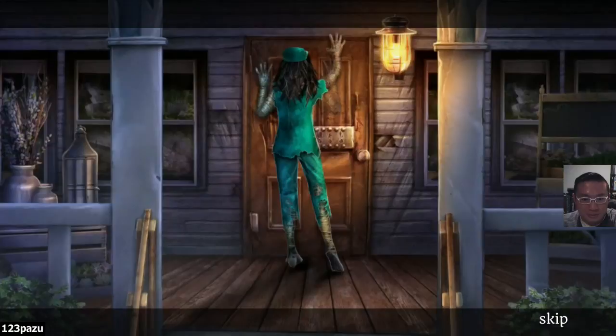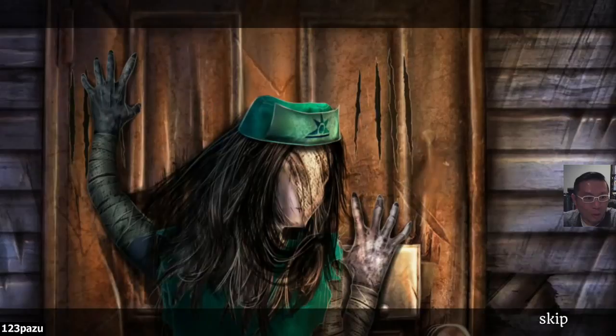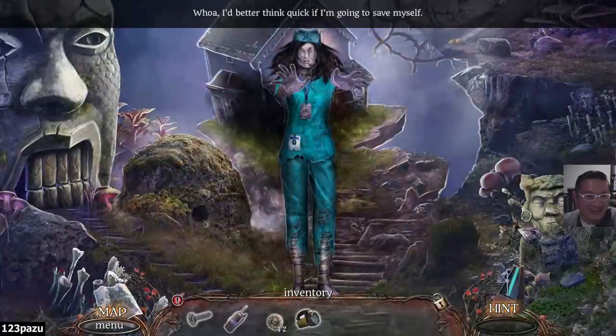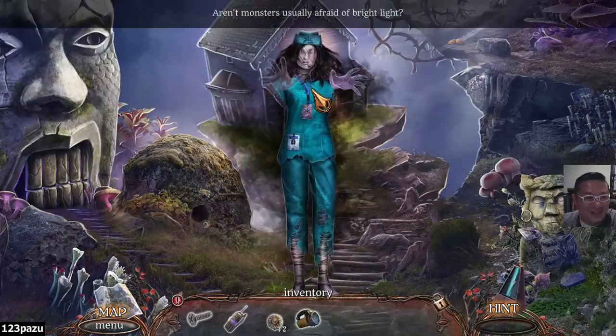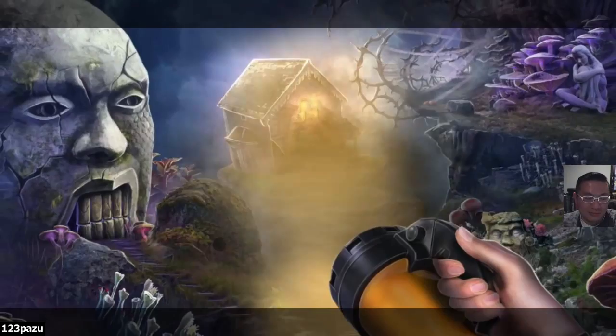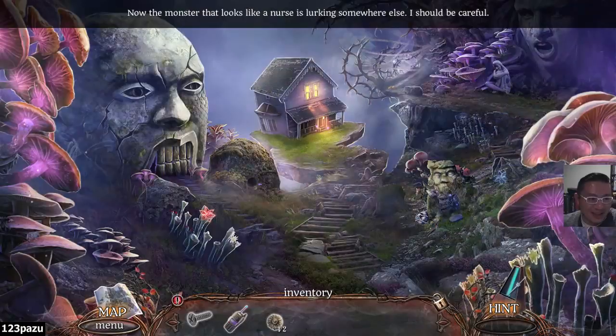Hi. Hey. Don't get too close. Get away from me. You're not welcome here. I better think quickly - am I going to save myself from this zombie nurse? Aren't the monsters usually afraid of bright lights? Are they really? Bright lights? Yeah. Who's laughing now? Now the monster that looks like a nurse is lurking somewhere else. I should be careful - lurking somewhere in the dark.